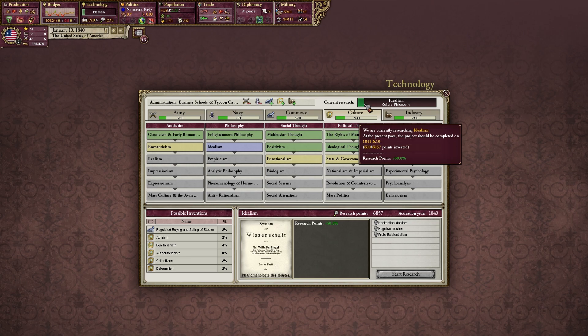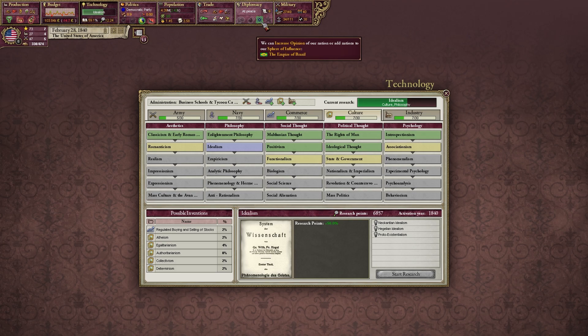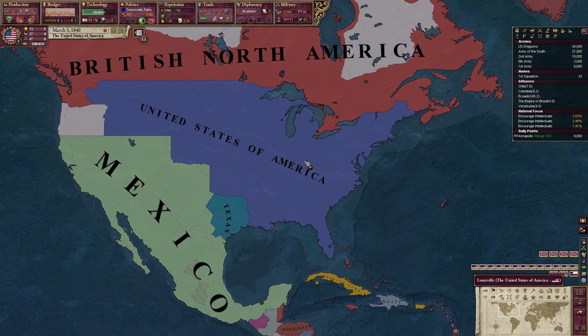We'll go with Idealism, and you can see the projected completion date — but when we unpause you'll see how much it jumps forward because we have an entire year's worth of points saved up. So we have the American trade policy debate. What we're looking for is to keep our party in power and maintain stability, preventing any major civil political unrest. The Democratic Party supports free trade. Looking at party popularity, the Democrats are very popular. 100% of people support free trade, so militancy shouldn't be an issue. Let's improve our relations with the Empire of Brazil.